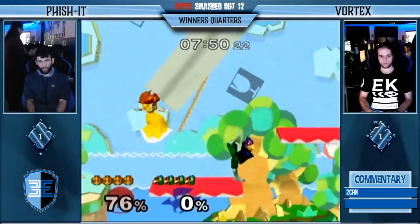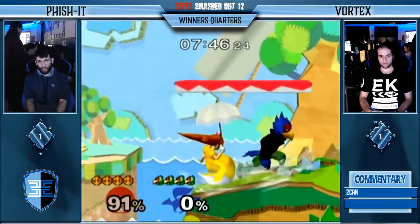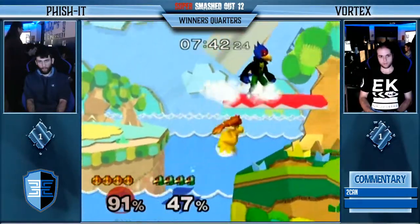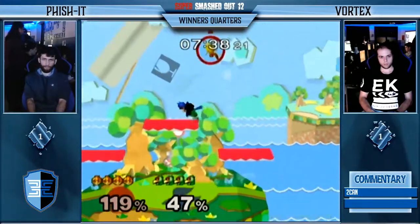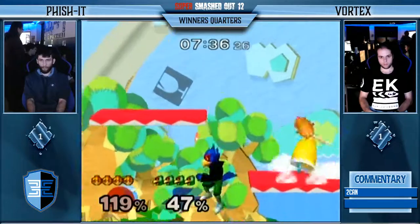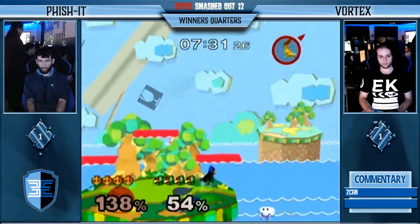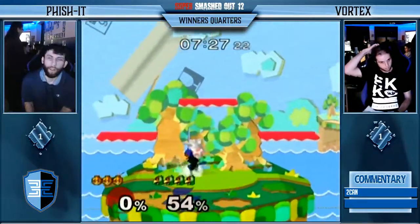Very nice dair combo right there — 91% unanswered. Is this going to be a zero to death? Nope — the dair, he's going to say no way. Almost a gimp right there. Fischer is hurting from that combo. Back air — excellent DI from Fischer. Unfortunately, nothing you can do about that one.